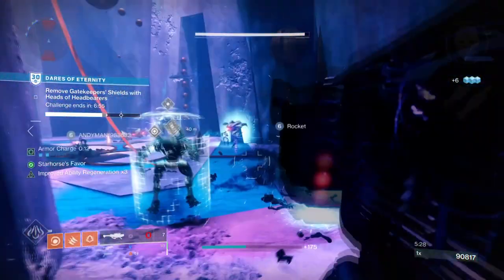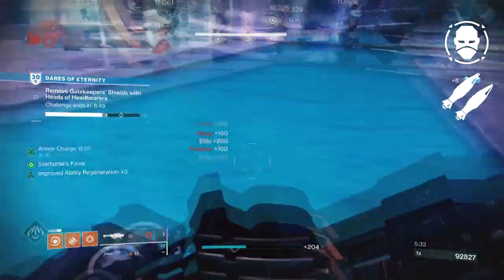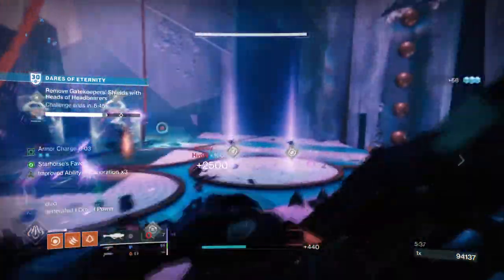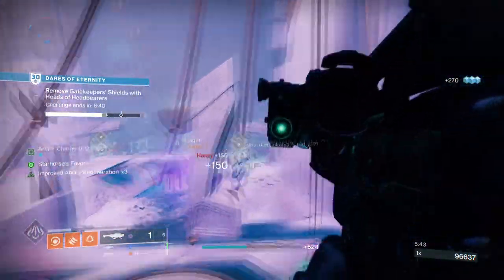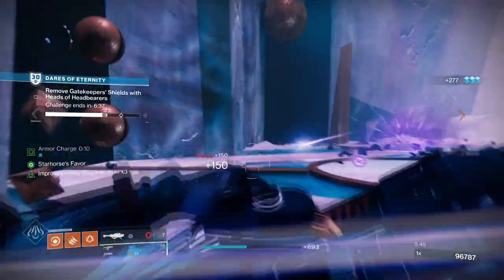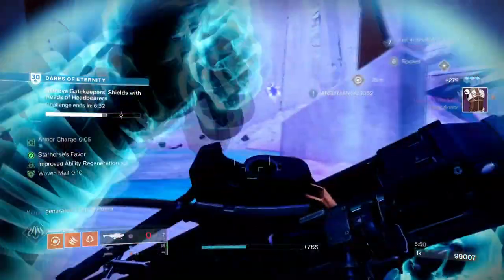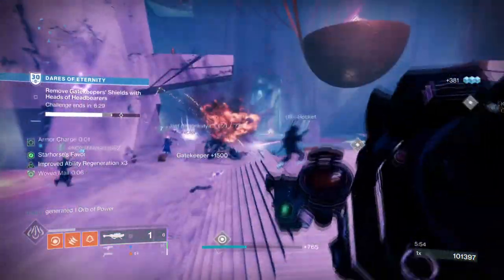Combo 1: Envious Assassin and Bipod, which will allow users to have around 5 rockets in a magazine when pulled off correctly. As Bipod has now been buffed, it's 100% recommended to get one with this combo because of the ease of use and the sheer DPS potential it can provide. Slap on an Impact Casing perk and Adept Big Ones mods for even more damage along with Surges, and you'll have a perfect Void Heavy to use in whatever boss-phase content you end up in.